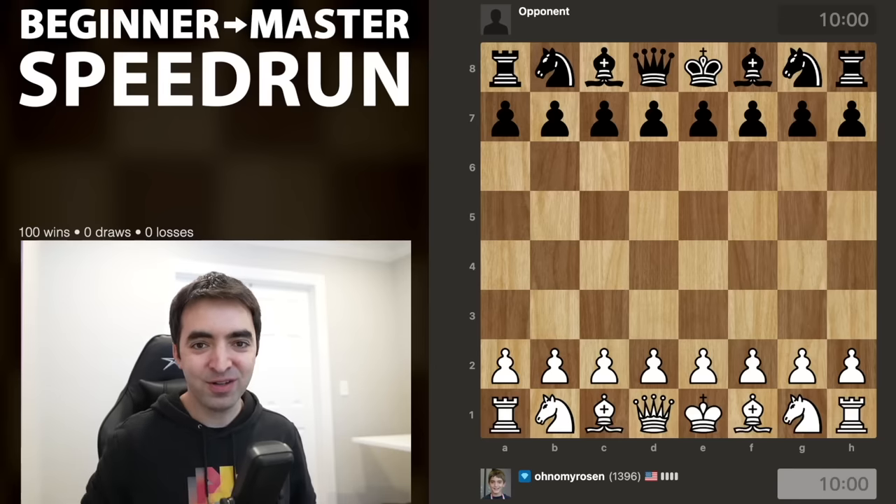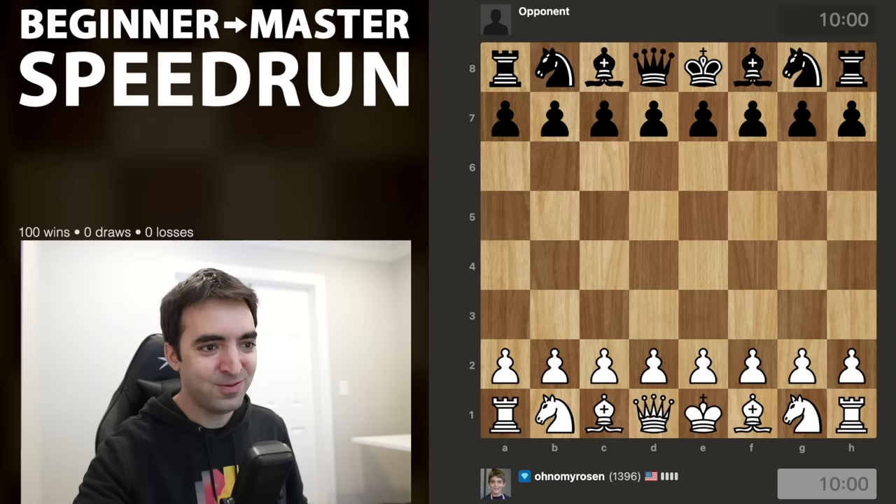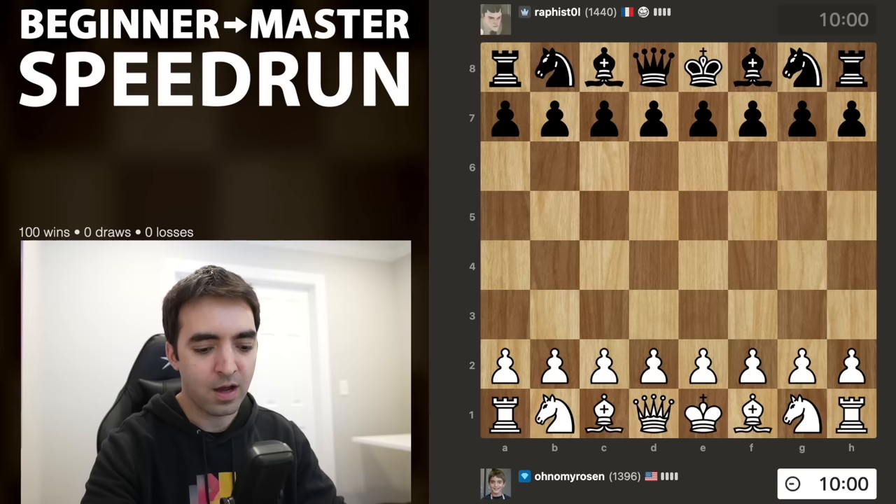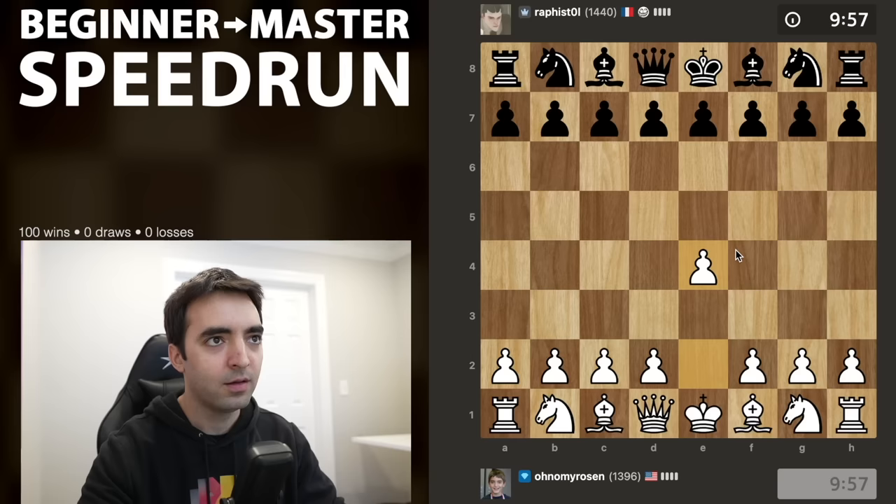Welcome back everyone to the Beginner to Master free run, episode 31. Coming in today rated 1396, hopefully I can reach 1400. Also coming in on a 100-game win streak, so we will try and keep it going. Let's hop into things. First opponent is rafist, I'll play e4. Opponent is rated 1440.